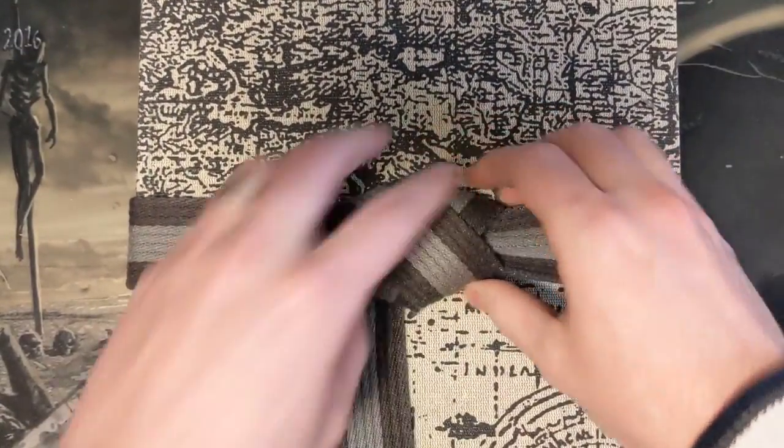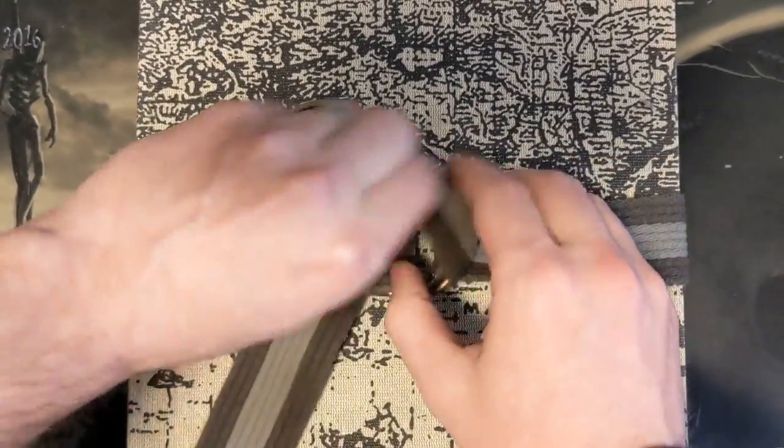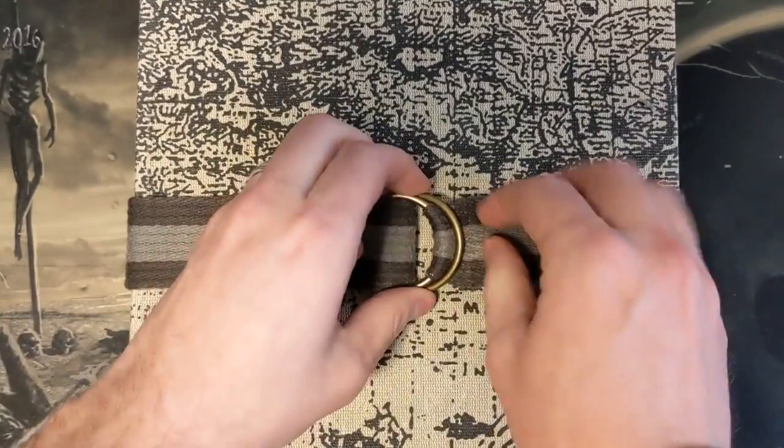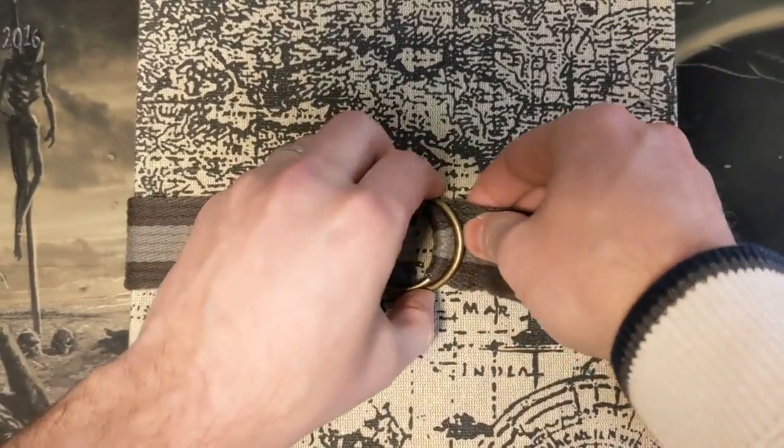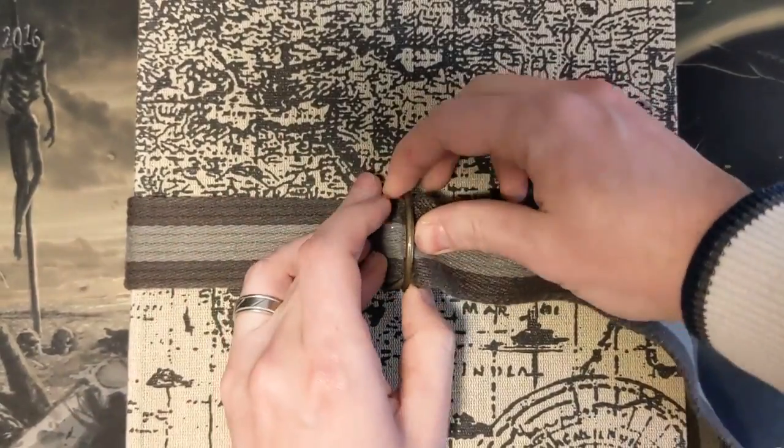Today we have a very, very special video for you because you're not looking at my hands, you're looking at the hands of an old school magic player called David. You can actually hear his voice right now, and he's going to show us his Fallen Empires cube.